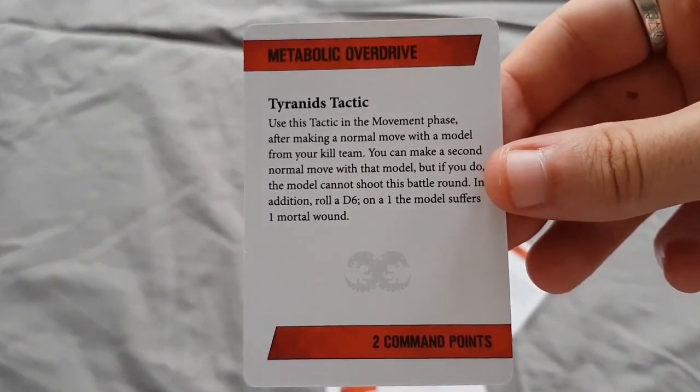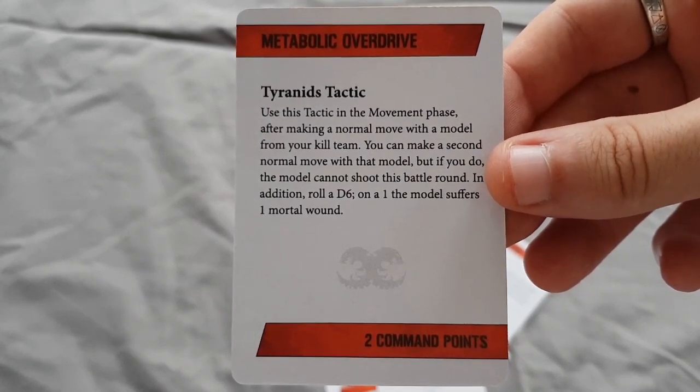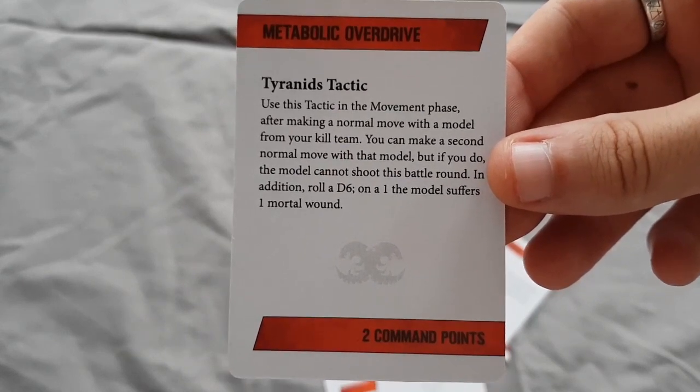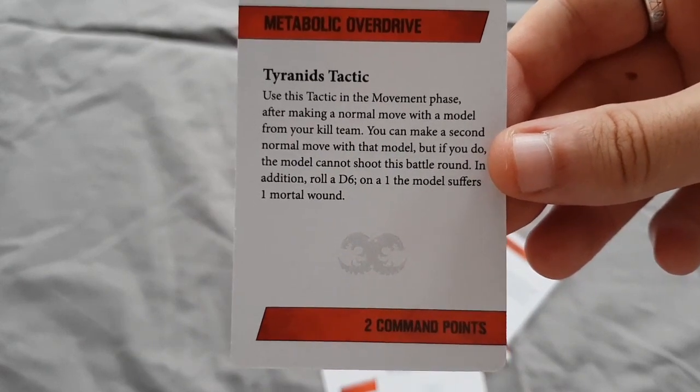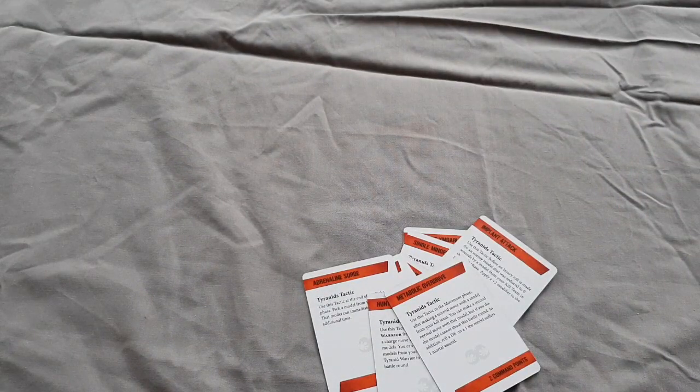Metabolic Overdrive: in the movement phase after making a normal move with a model from your kill team, you can make a second normal move with that model, but if you do the model cannot shoot this battle round. In addition you roll a D6 and on a one the model suffers a mortal wound. That seems like a risky biscuit to me, but for a close combat-centric army getting yourself halfway across the board early on would be hugely beneficial - a gamble I would probably take, especially on a Hormagaunt or even a Warrior with three wounds so it wouldn't be quite so devastating.